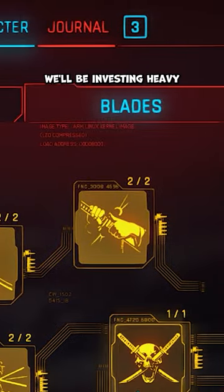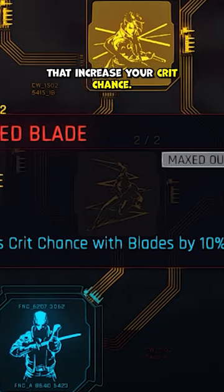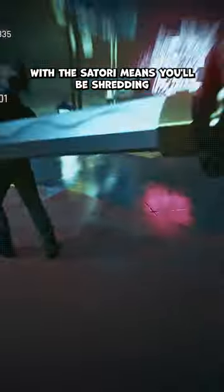For stats, we'll be investing heavy into reflexes and blades. Grab every perk you can, especially those that increase your crit chance. Combining a higher crit chance with the Satori means you'll be shredding everything you come across.